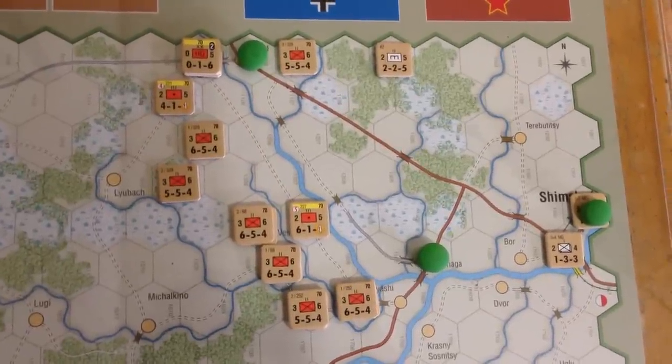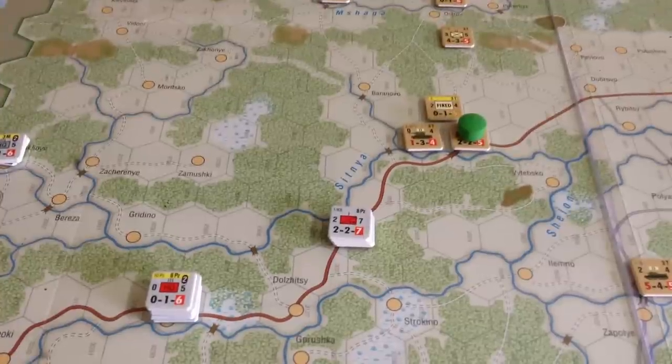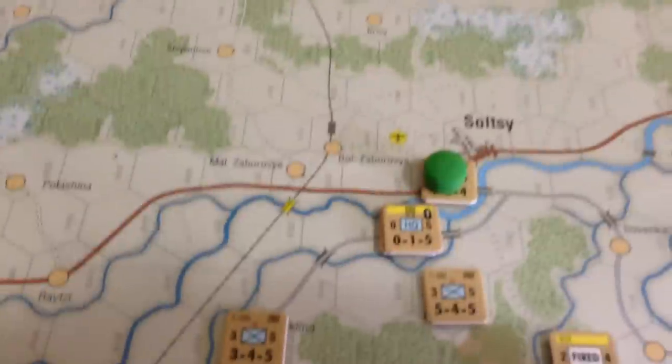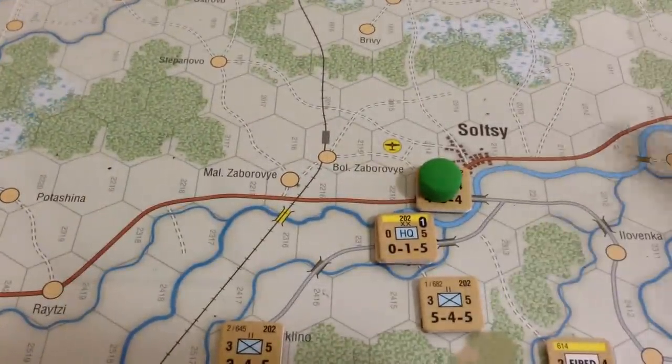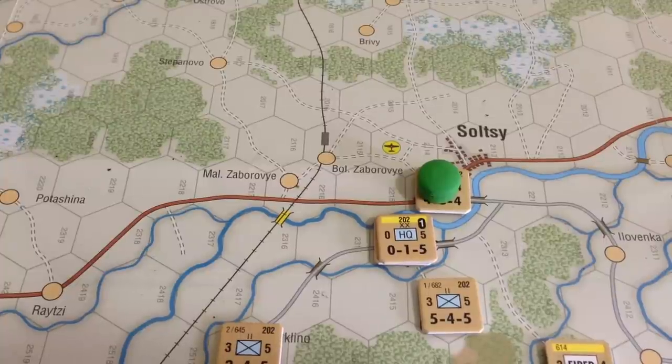It's kind of frustrating — you've got some 6-5-4 infantry there, some good forces, and all they do is sit. Another restriction: the airfield over by Soltsy — if the Germans take it and are surrounded, they can trace supply to the airfield as long as it's not a rain turn. They can supply two hexes of units that way, though they don't supply artillery.